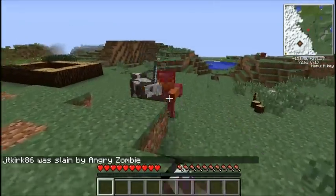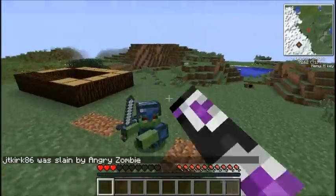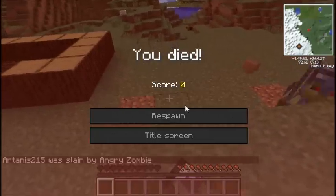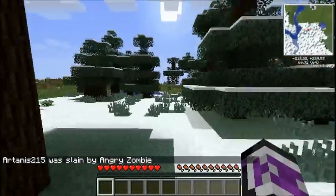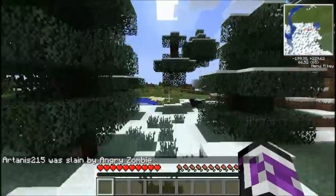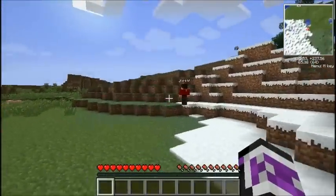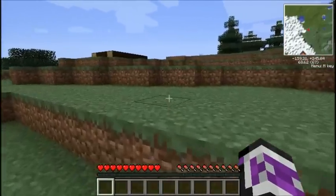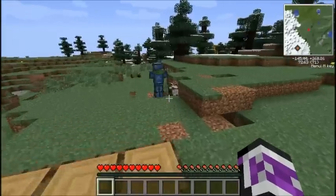Dang. This guy — we're going to end this series being slain in spawn by a zombie. You need to figure out a way not to let the wool despawn because that would be really useful. Two-shotted me. Yeah, he hits for like six hearts. I ran into an angry zombie with an iron shovel and nothing else — I was in full nanosuit armor and he two-shotted me with an iron shovel.